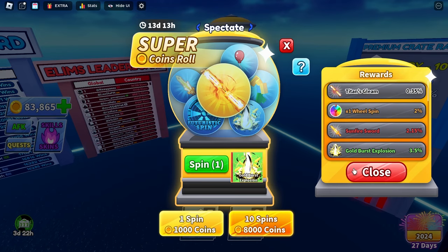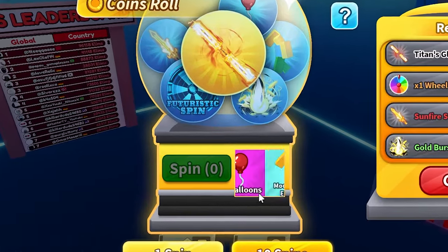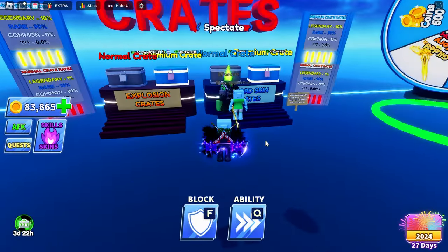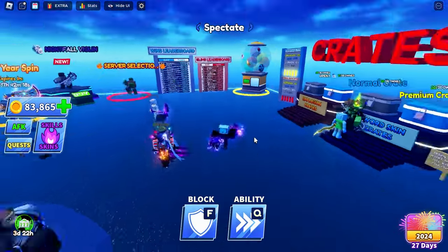Here's me trying to get something - I just got a thousand coins again, so I didn't lose anything. You can only do a certain amount of these per day. There's my alt account grinding trying to get some awakened swords. Now you know how to get them - please like and subscribe!